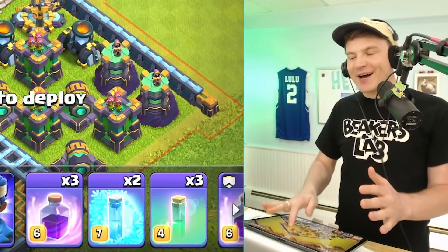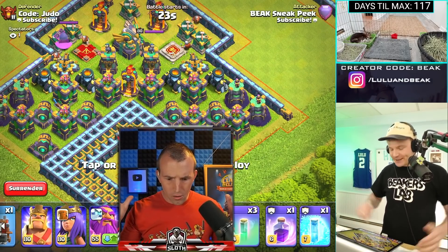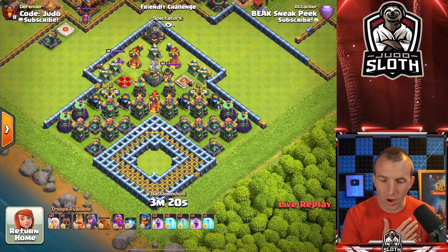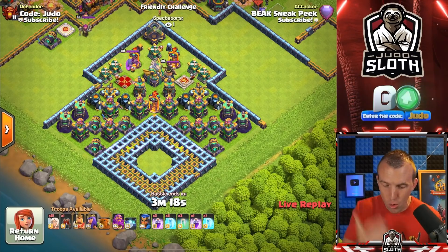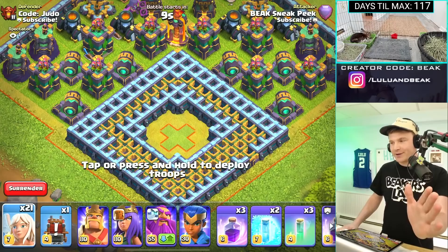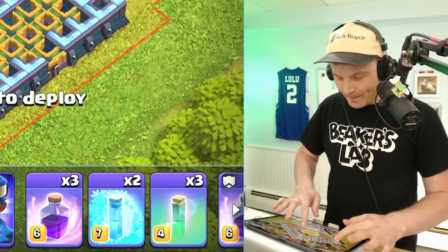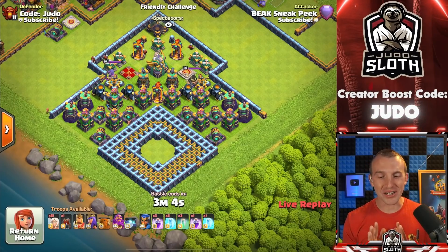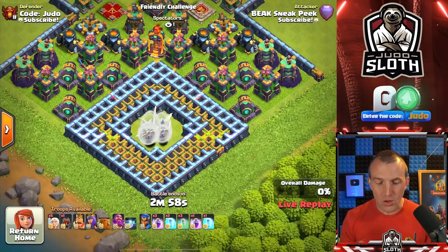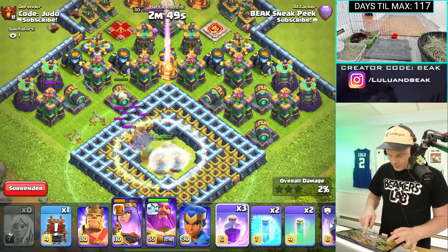That's right, man. Let's do it. All right, Judo, I'm going in. I've got just kind of a brute force setup here - a bunch of rages, a bunch of freeze. My Beaker, I just looked at your hero composition. I totally forgot that I didn't take a pet with the queen. I removed it so we could clearly see the skin at the start. So you made it harder - you took it to another level. You made it hardcore difficulty. I'm proud of you. One minute and 26 seconds - that's how long it took from my first deployment to the queen taking down the Dark Elixir storage. That is the time to beat. Best of luck, my friend.